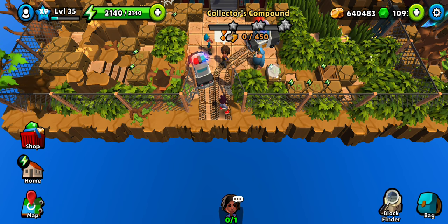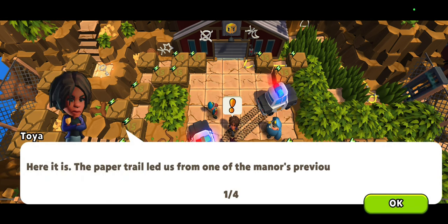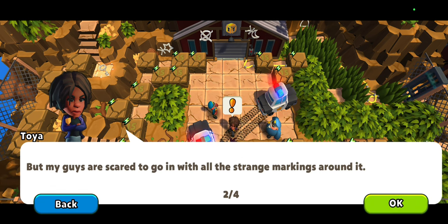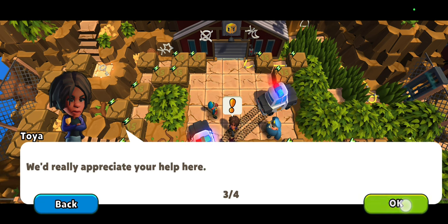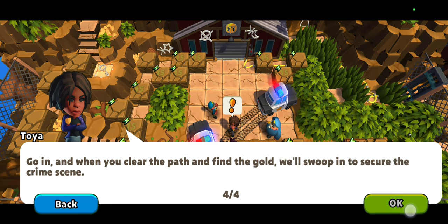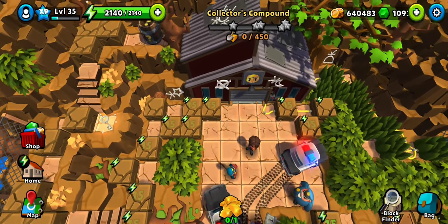Welcome to Collector's Compound, the second location of the second side quest of Chapter 4 Act 1. This compound is where all the clues are leading — that is what Toya found — but the police are afraid to go in, so it's us who are summoned for the task.